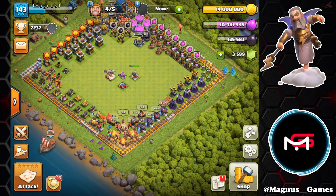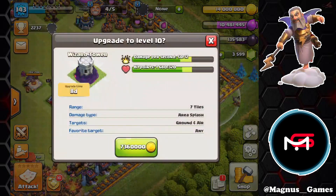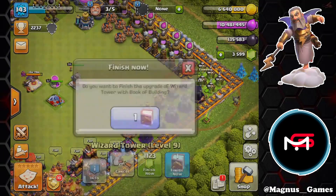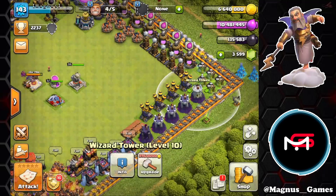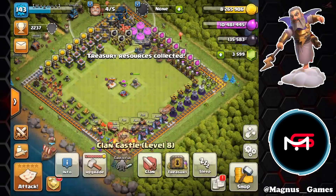The Wizard Towers, looking at the cost and time, are probably the best option right now. So we're going to go ahead and do the first one for 7.36 million using a book. We're going to finish that, then go into the treasury and do it again with the second Wizard Tower.